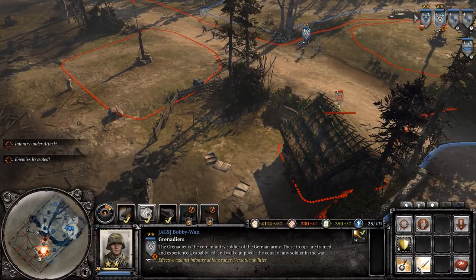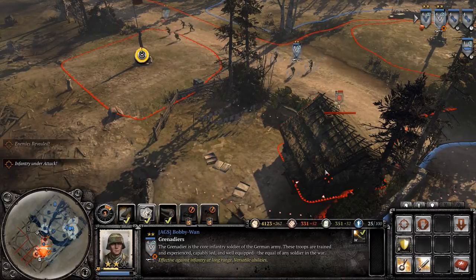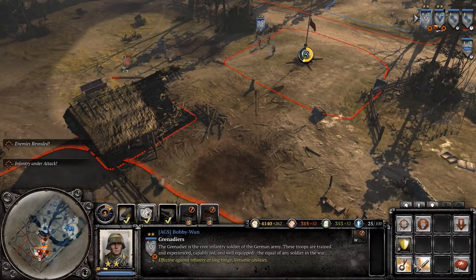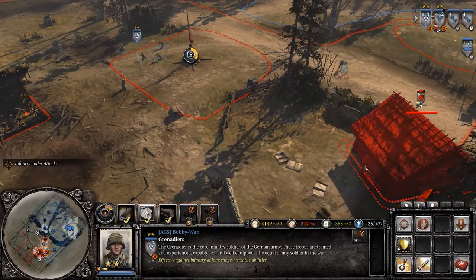However, in a real fight things function a little bit differently. Like here, when two Grenadier squads are supposed to secure a fuel point south of a village held by the Russians.